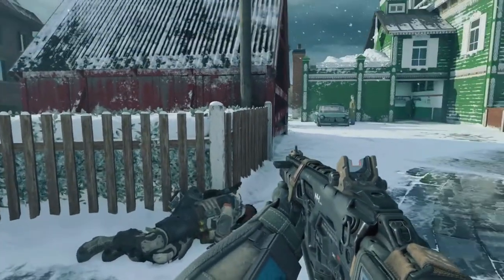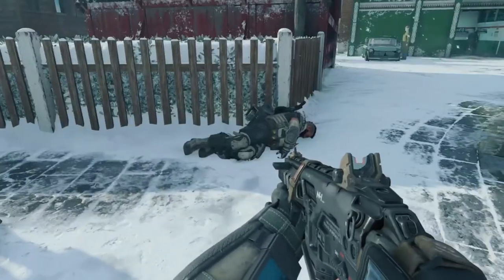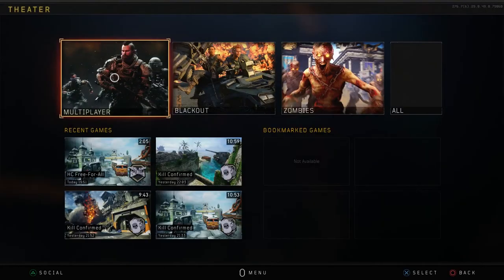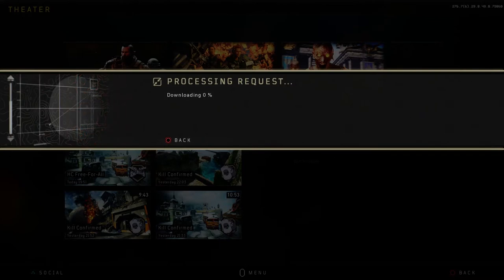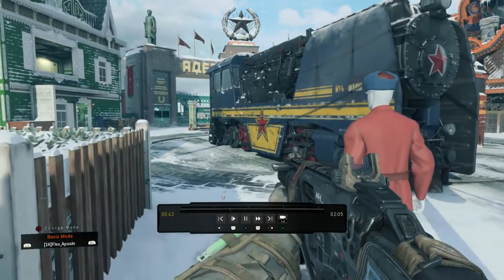We're just going to quickly go back out of this and I'll show you guys how to basically make a death cinematic. Once you're backed out of everything, come on to this menu and click on Theater. Go on to the game you just played - it should be in your recents. This one was Nuketown, just open it up, the film will load and we'll get straight into it. My player is about to come over here.